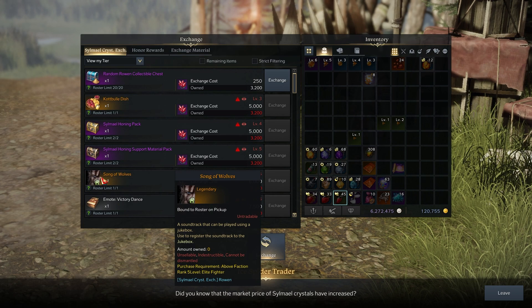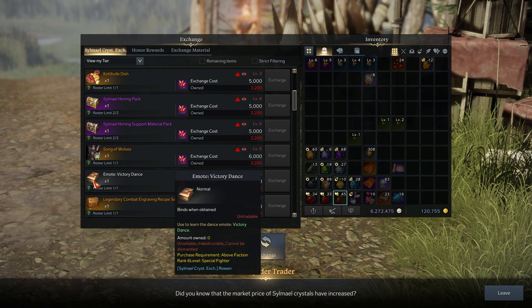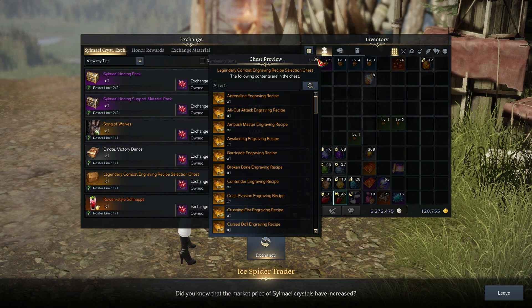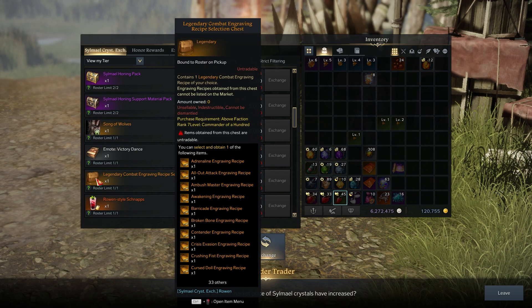After that we have Song of Wolves, an emote, a victory dance, and then a Legendary Test. This costs 10,000 crystals and requires level 7. It lets you select and obtain one legendary engraving book — it's a select chest — and this should help influence the prices of legendary books and allow them to drop even more.